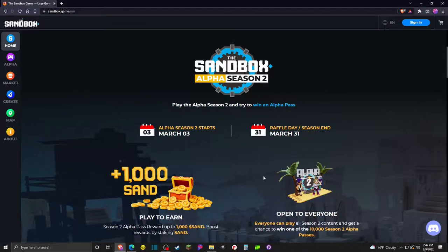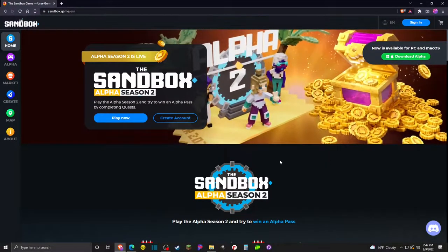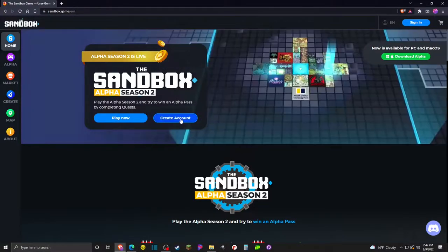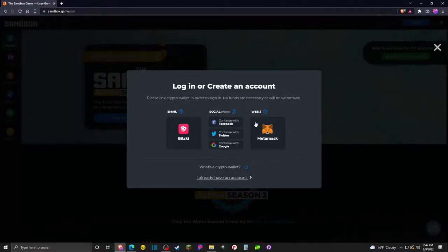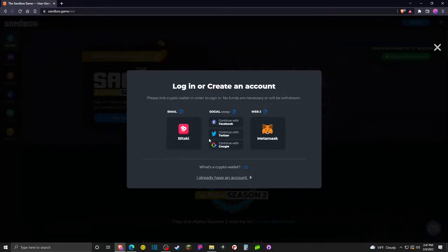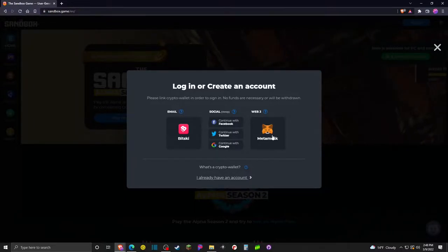To get started, you don't actually need to spend any money, which is nice. It's open to everybody, but you do need to have a cryptocurrency wallet. So we'll go ahead and click on Create Account off of their page. There are three ways to set these up: you can use your email, you can use your social — using Bitski or Venly — and those will still create a cryptocurrency wallet for you. I'm going to go ahead and set up a MetaMask wallet for this.